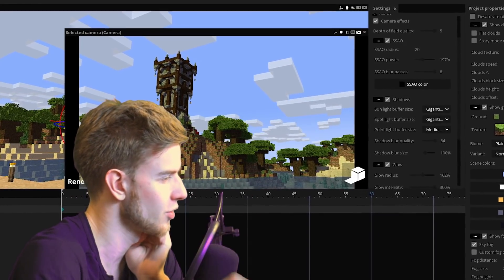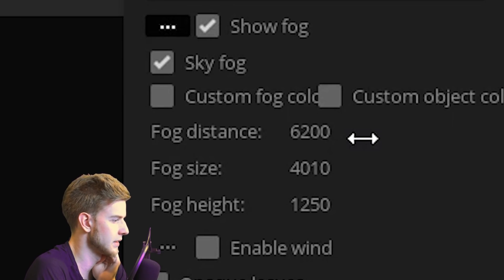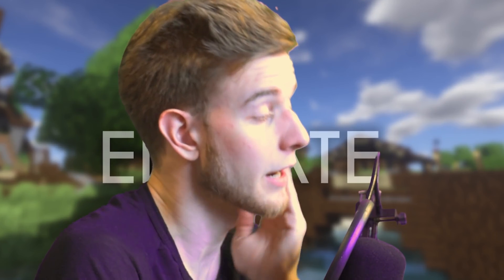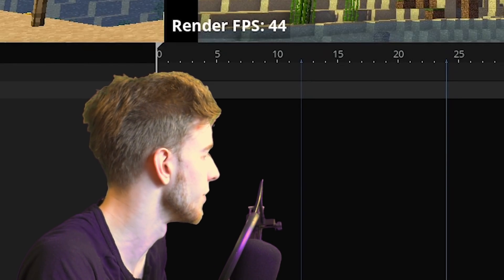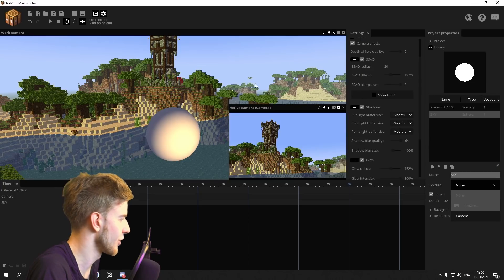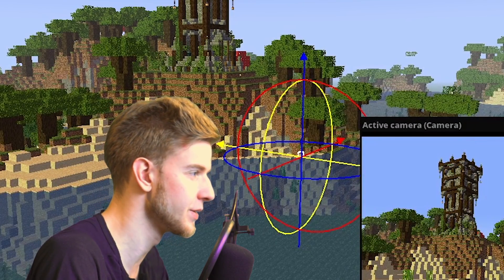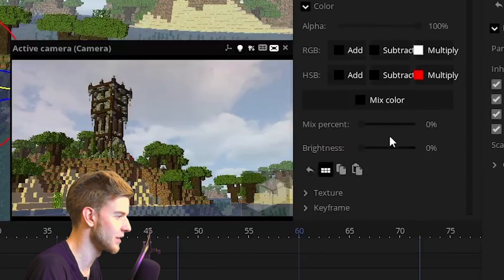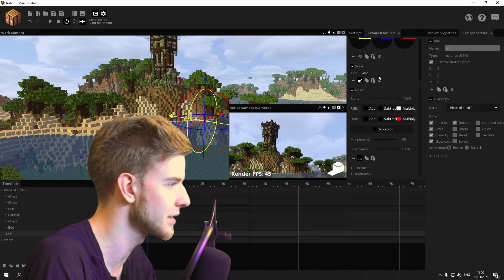I don't know if I should do the render depth volumetric glitch thing or just simple fog. Let's try fog first — fog distance and fog size should be bigger, so it slowly and gradually starts. And definitely I can't forget that. So instead of regular plain old clouds, I'm gonna use a cloud image because those look better. I'll just go with cloudy bright again — this is the one I literally use every single time in all of my animations. Color brightness 100%.